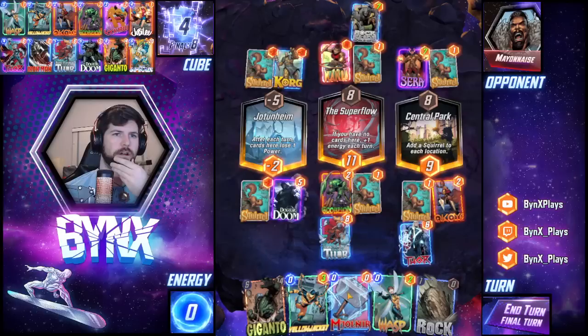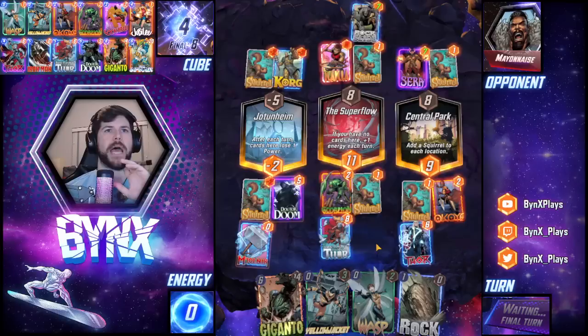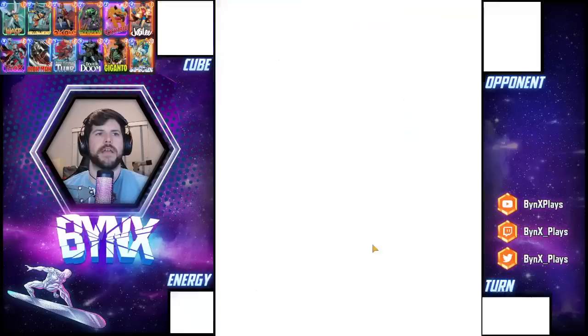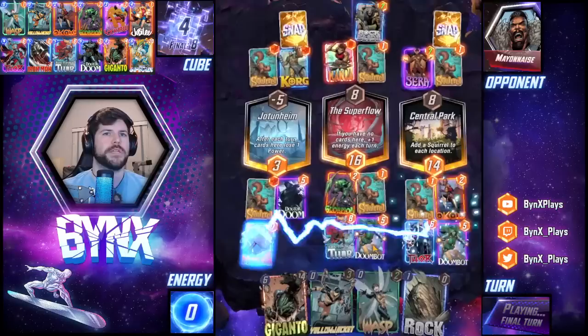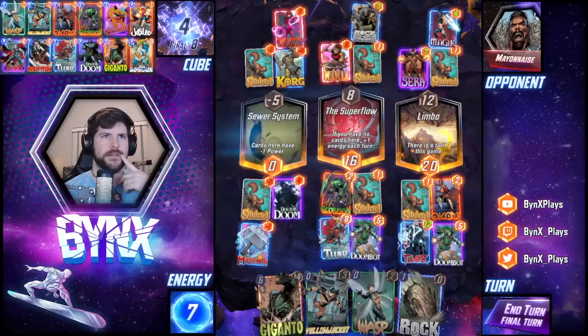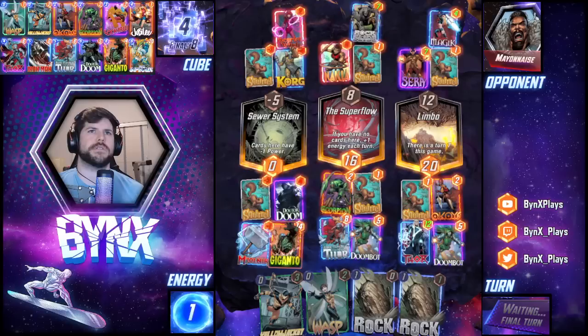I don't think it matters too much how many cards they play. I'm playing a lot of power this turn. Maybe I'm just underestimating the Nakia-Sera synergy, but I just feel like I'm doing a lot of things right now — it makes it very hard for my opponent to beat me. A classic Limbo play. Scarlet Witch actually helps me here. I'm just going to play Giganto over there. They still have to do eight power in middle and right to win with one card each. I don't think they play that many high-power cards.